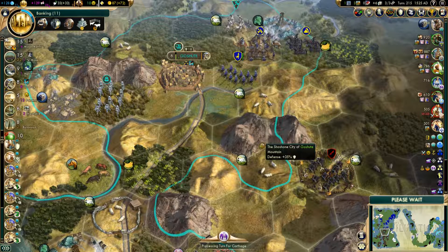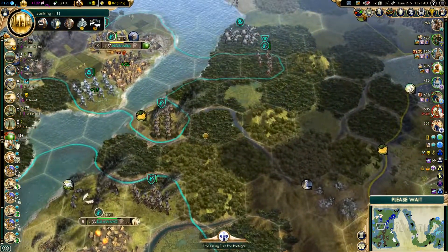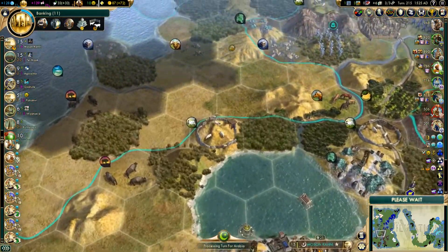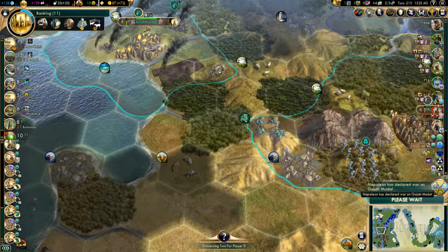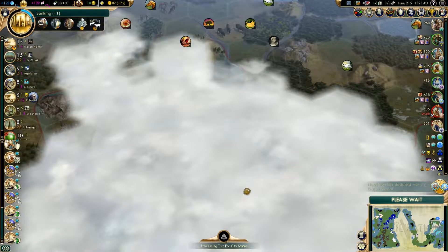He still doesn't want peace, so we're just going to go to next turn. He's coming down to deal with these barbarians over here, just as we were going to do last time. And now we're just going to have to connect all these cities — that's going to be the fun part.